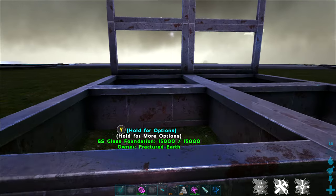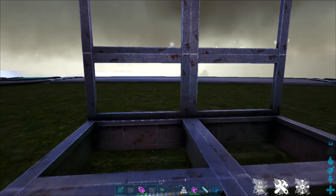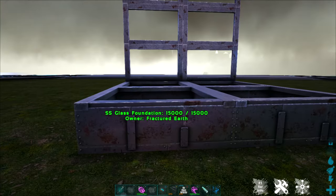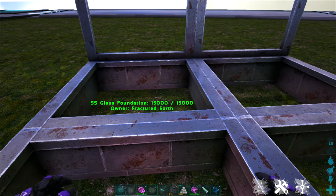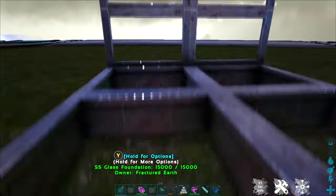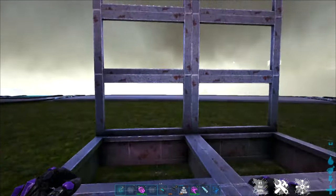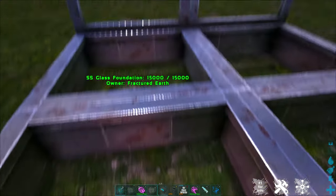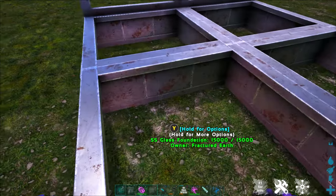Next on the list is SS glass. We have a large variety of SS options. SS replaces a lot of the basic vanilla engrams, and we recommend sticking with just the SS engrams — not the vanilla — because it's going to give you a lot more flexibility. So these are SS glass foundations and SS glass walls. Let's take a look at some of the cool things we can do with this.